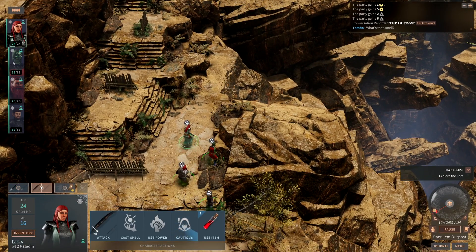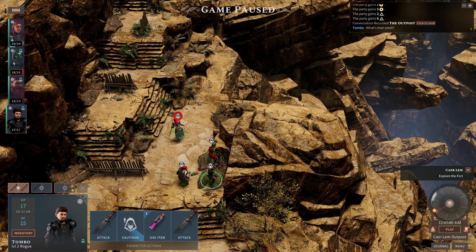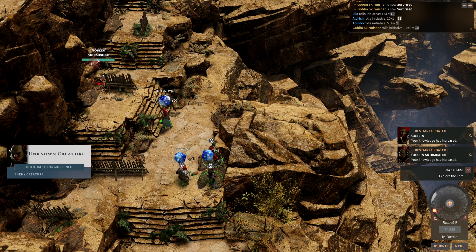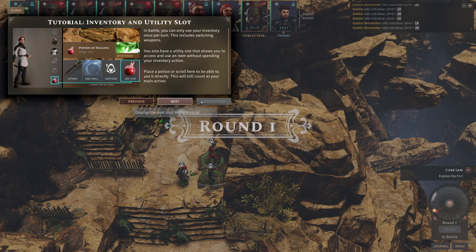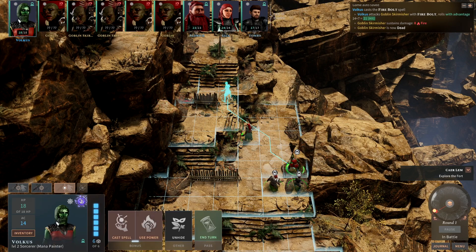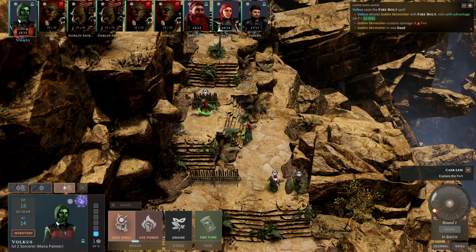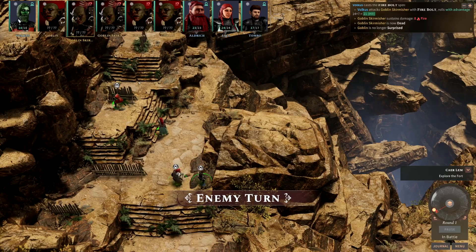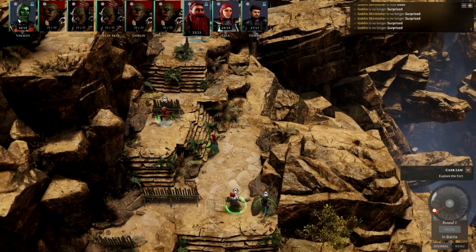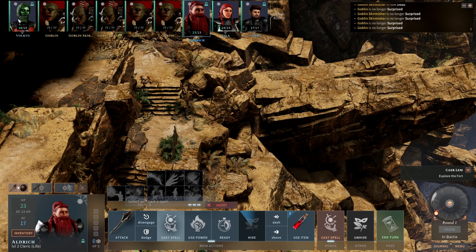Now let's talk about combat in Solasta: Crown of the Magister. In D&D 5th Edition, if you are sneaking or cautious you can get a surprise round — making the first attack before the enemy sees you. Everybody rolls initiative as normal, but because we surprised the enemy, we go first and all enemy turns are skipped. At the top of the bar you can see everyone in turn order based on initiative. At the bottom, when it's your turn, you have regular actions, bonus actions, and options like shove, push, and end turn.